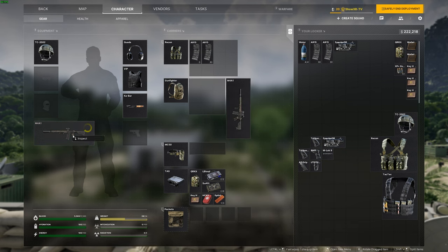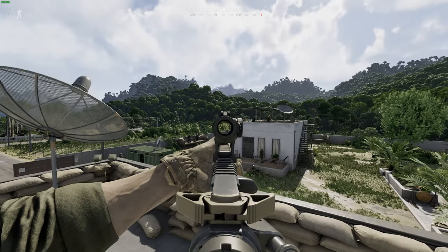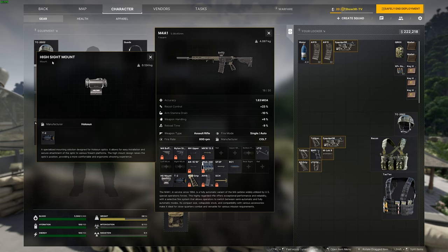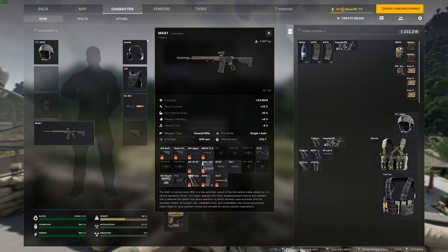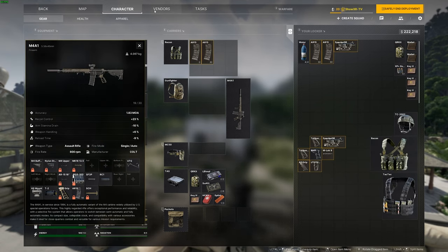The other build I have here is going to be another M4 — we're doing two M4 builds. You're going to have the T2, that's the micro dot. You're going to need a mount for that — the Holosun high sight mount. Same stock, 16-inch barrel. We're going to go with the angled grip on this one because it gives us very good handling and recoil control. It does have a negative 14 arm stamina drain, which we're fine with — we're not really going to be holding ADS a lot here. When you buy this gun from Gunny it comes with an M-lock; you need to take that off and then just slap on the angled foregrip that you buy from him.